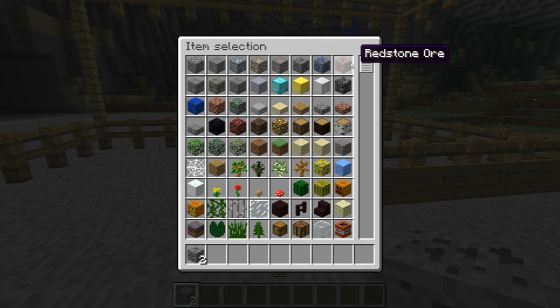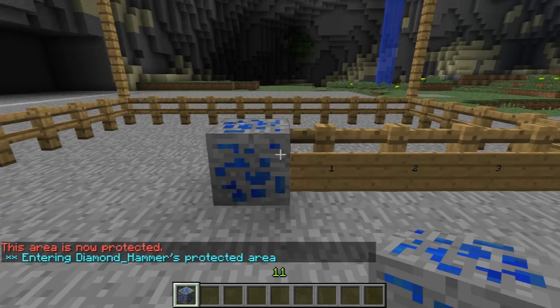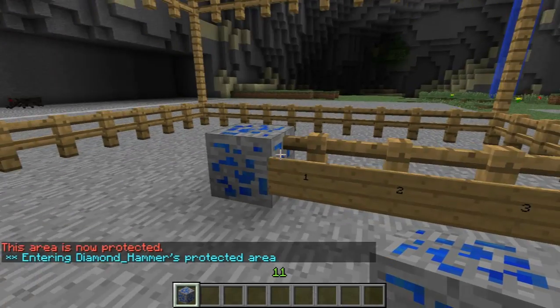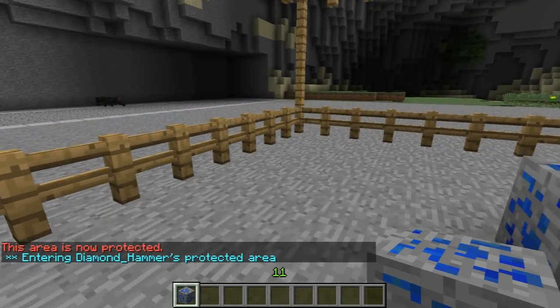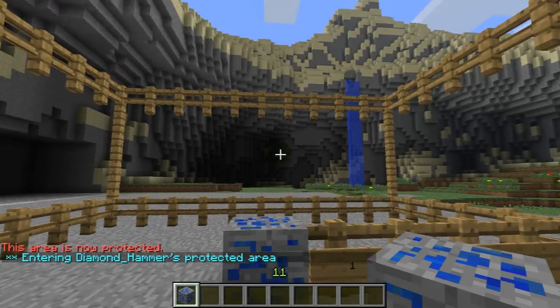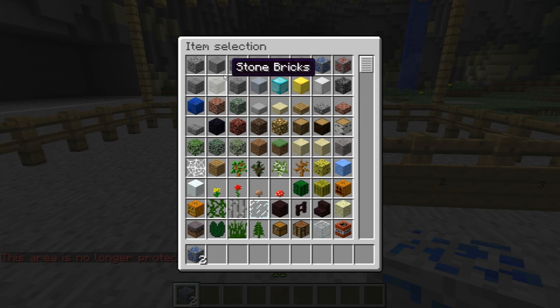You can do the same thing with lapis ore — put it down, it's protected. You receive double the size area, so everything that's ten blocks either side of the lapis is protected in all directions.